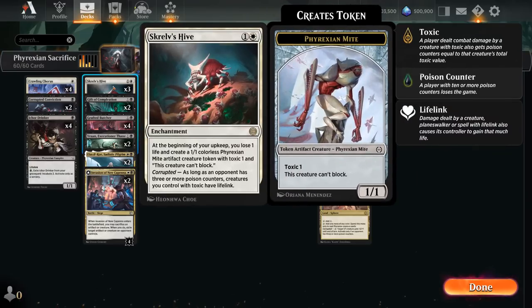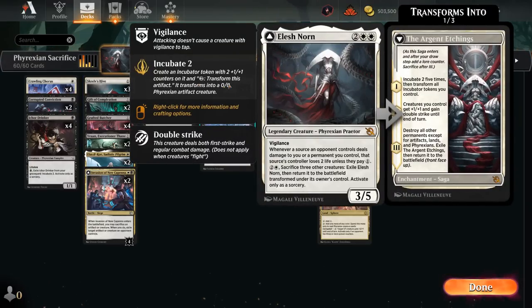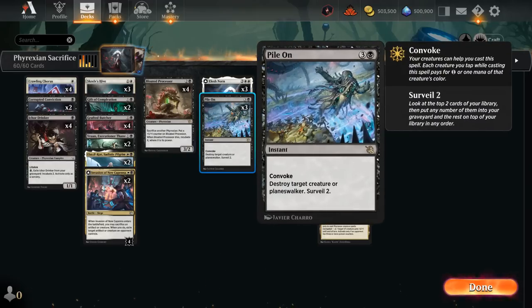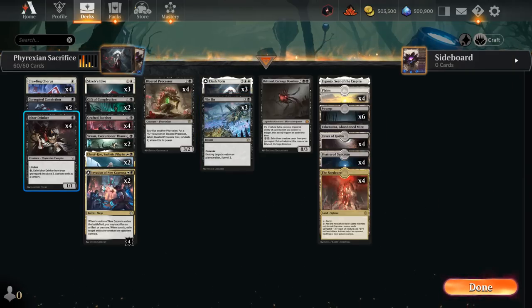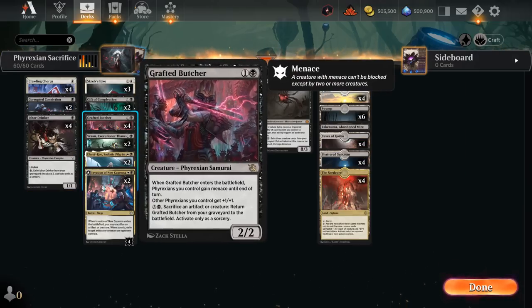At 2 mana, Skrelv's Hive is an important one for making Mite tokens and helping us transform Elish Norn. It also helps cast our new removal spell, Pile On — a 4-mana instant with Convoke, so we can tap any number of creatures to reduce its cost and potentially cast it without any untapped lands. We get to destroy a creature or Planeswalker and Surveil 2, which can help put creatures like Drinker or the Butcher in the graveyard where we can still get value from them.